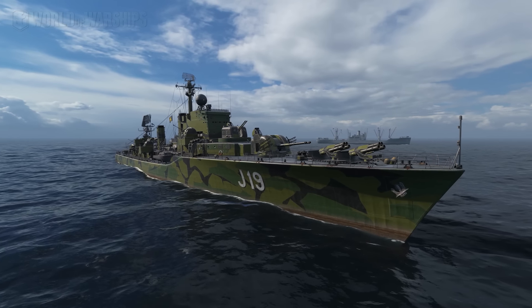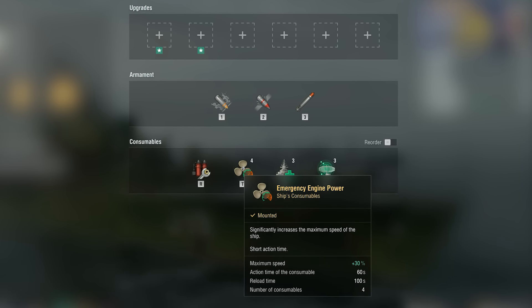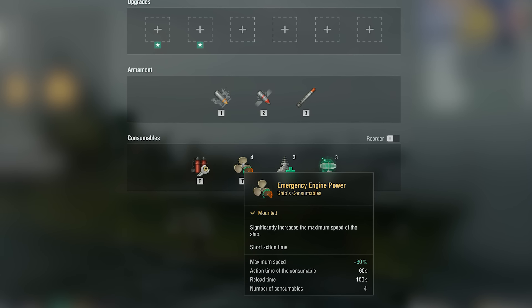European destroyer Smaland employs the Emergency Engine Power consumable, which provides a greater increase in speed but has a shorter duration.